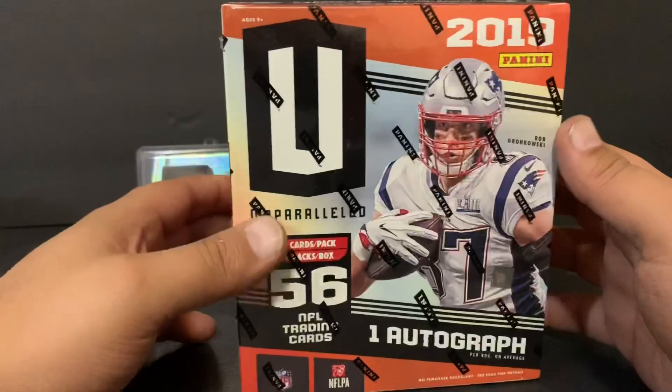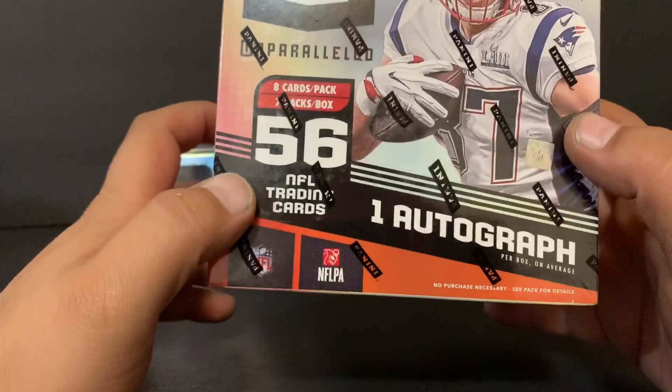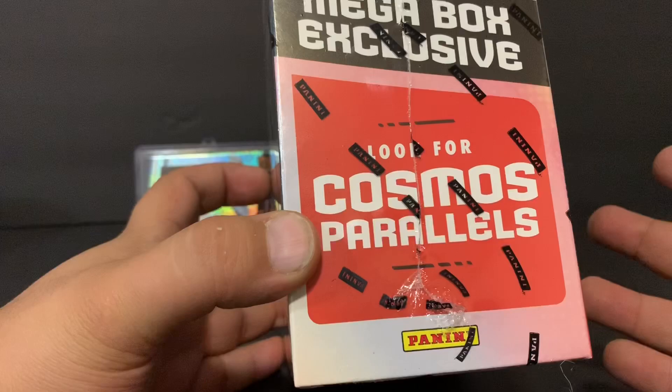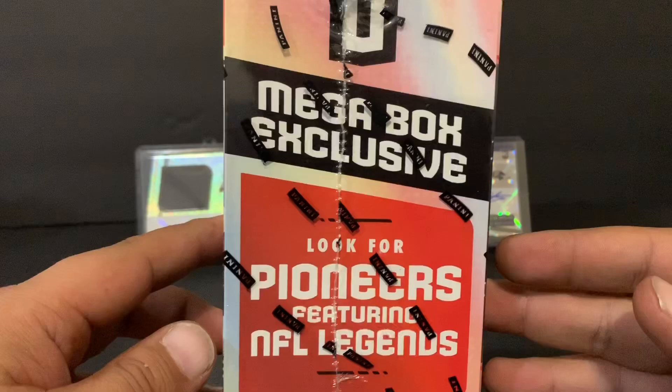They also had a Donruss box. I picked the Unparalleled just because the hobby is pretty good. This mega box costs around $37 plus tax, so you're looking at about $40. It comes with one autograph on average, which I thought was interesting. The hobby box of this costs about $100, so I want to see if it's worth it. It says look for cosmos parallels — I don't think they have those in the hobby. It also says look for Pioneers featuring NFL legends.